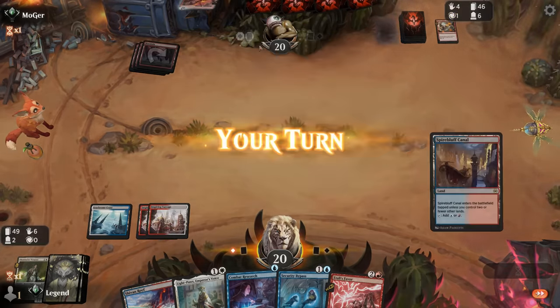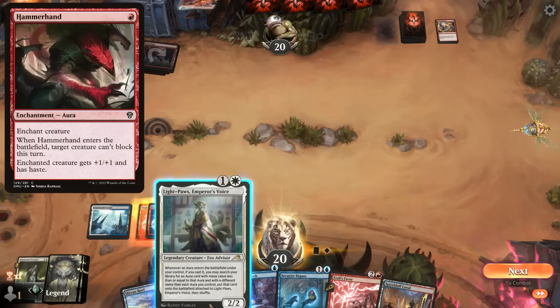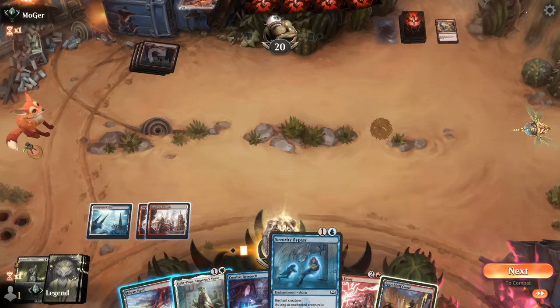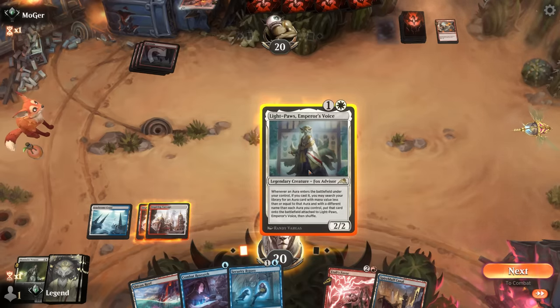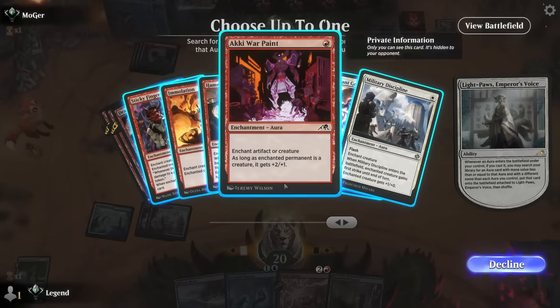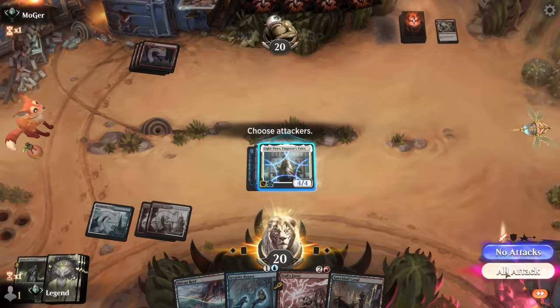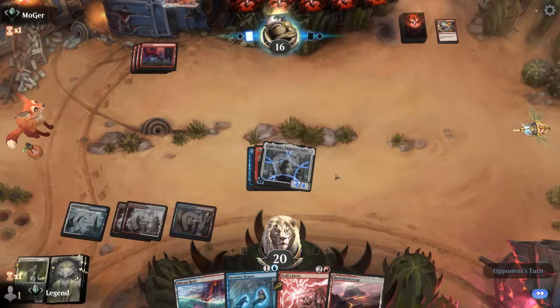Our opponent plots Ruckus and is now tapped out — all according to plan. I can play Light Paws enchanted with Research, get a Hammerhand, and then it would be a 4/4 with ward one drawing me a card. Or I can go Light Paws, Bypass, and then get a Demonic Ruckus, but then it's still only 3 toughness so I think I prefer the Research line here. We really want one extra toughness, and giving it haste makes sense. I can attack first, see what we draw, and likely play a tapped Spire Bluff. Hopefully this is good enough to stick around for a turn.